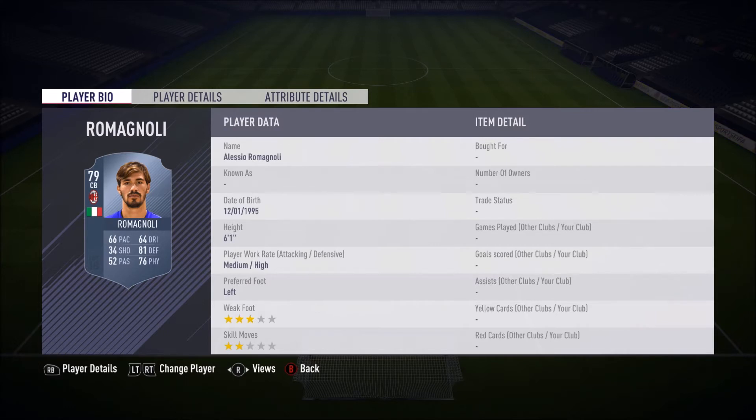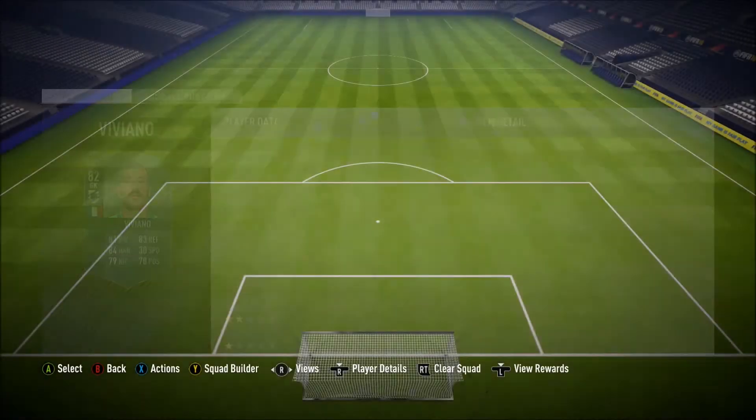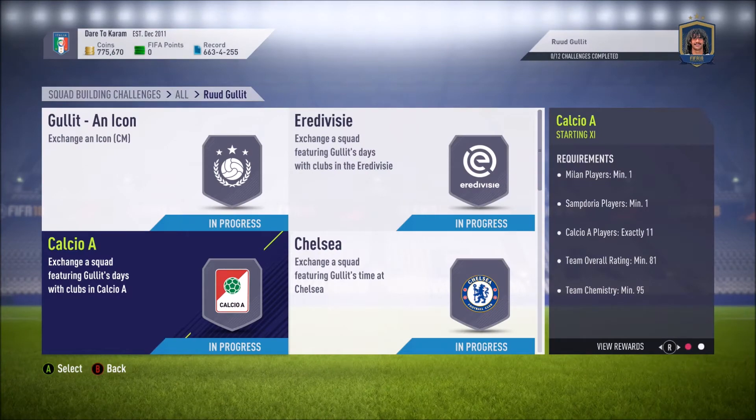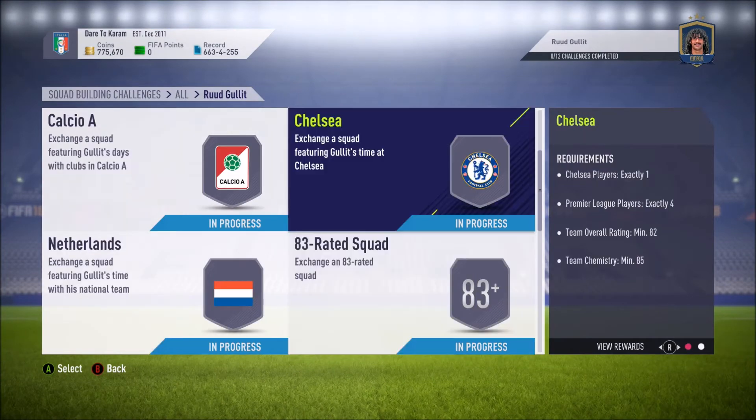Then we have the Calcio squad: Viviano in goal, right back Bastar, a Serbian right center back, Roman Goli left center back, Gulam left back, Jorginho, Rafinha, Berardi, Shawari, Alan and Edar. Some of these SBCs are going to get repetitive — I'll be putting the same players into loads of SBCs. You're going to have to manipulate the market and players like Jorginho fit into every single SBC. This one is 15.7k — not expensive.